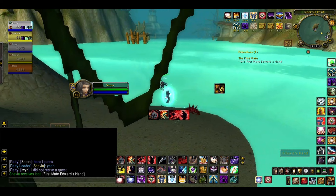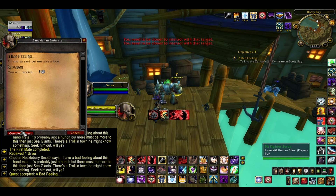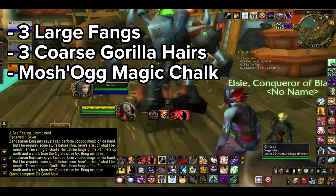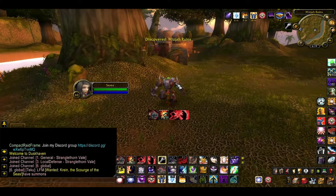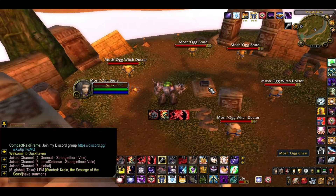In order to work his voodoo magic, you'll need to provide the troll with 3 large fangs, 3 coarse gorilla hairs, and 1 Moshawk Magic Chalk. The large fangs and coarse gorilla hairs drop from gorillas around STV, so you can farm them or just buy the items on the auction house. The Moshawk Magic Chalk is found at the Mischaw ruins, just east of Grumgol. There are plenty of gorillas nearby which drop the other two items as well.